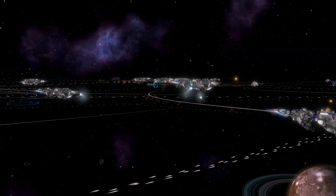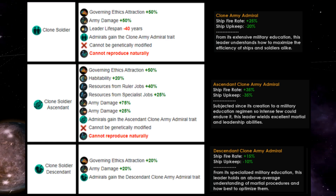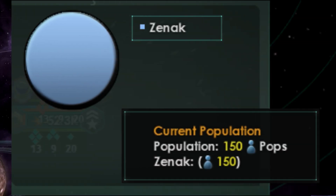This choice determines how you play the rest of the game, since pops from the limited are the best for warmongering empires as it creates the best admirals for your fleet, while on the other hand, the ability to create more of your own species is useful for running planets without other aliens.